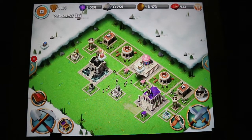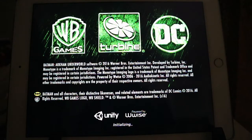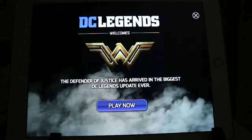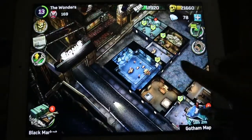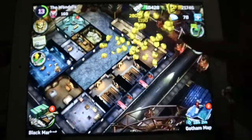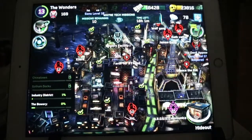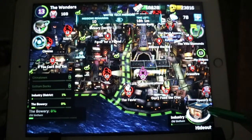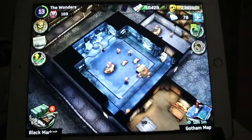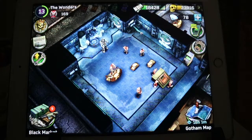Batman Arkham — you have your own hideout and you have to defend it from other people attacking. You can take over Gotham, it's a fun game. This is my hideout. Every few hours you can collect money from each thing, and you can move the rooms around. This is the map and you invade other people's hideouts — the more you win, the more territory you own. I'm called 'The Wonders' and I'm on level 13.